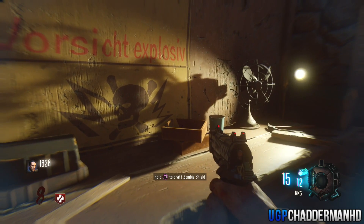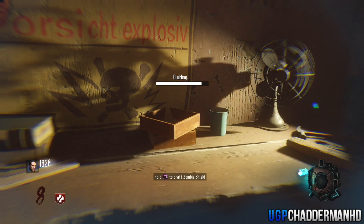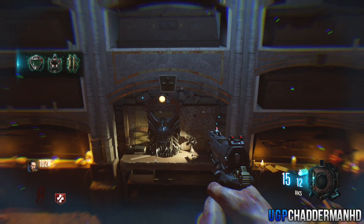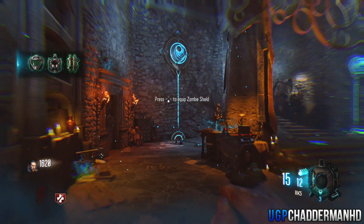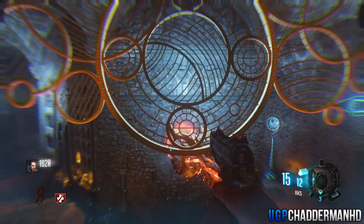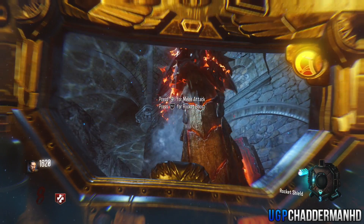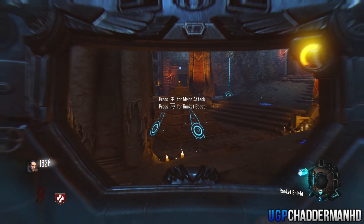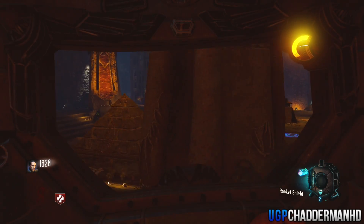I'm going to show you me building the shield right now, and once it's built you can just use it. It's the same as being on Shadows of Evil — the same shield, doesn't do anything different. It uses the rocket boost three times and then you can use the shield until it breaks, which I believe is about 30 hits, though I haven't really tested it. Hope you guys enjoyed this tutorial — tell me what you think in the comments below, and as always, I'll catch you guys in the next video!